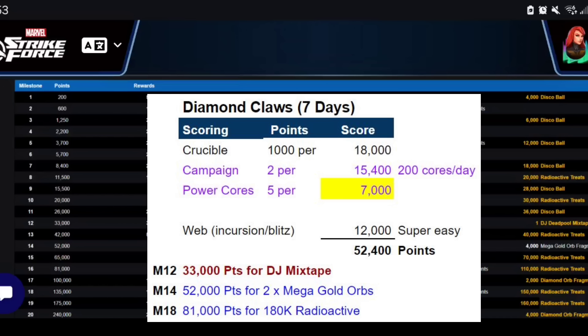Assuming you spend 200 power cores per day — which is a very reasonable mark now that they've revised the arena payout — you can almost generate 100 to 150 power cores per day just by playing, and arena gives you that extra cushion to save a reserve. At 200 power cores per day, that's roughly 1,100 campaign energy, translating to about 15,400 points. Those 200 power cores double-dip at 5 points each, adding another 7,000 points over seven days. Plus the 12,000 from the web milestone.